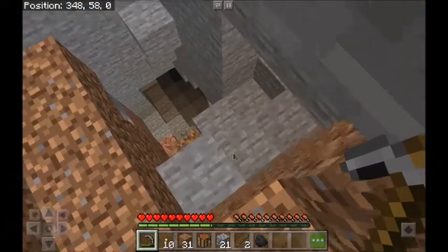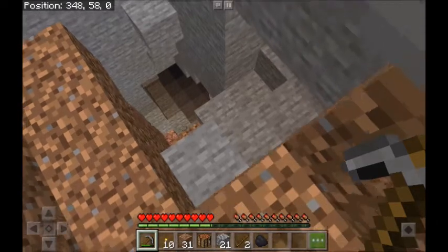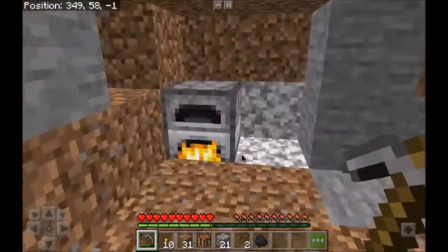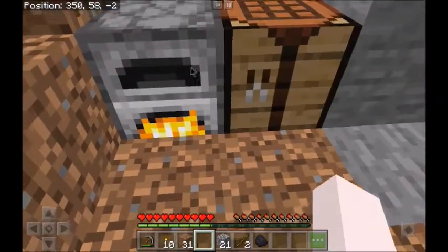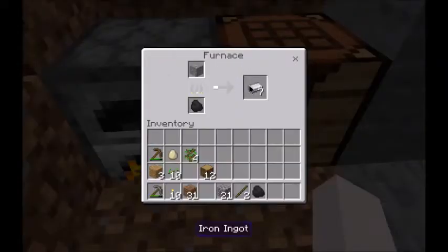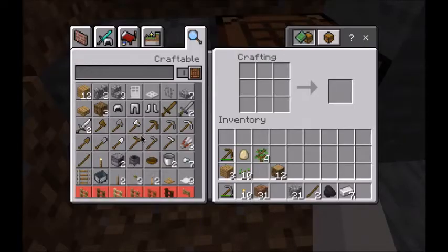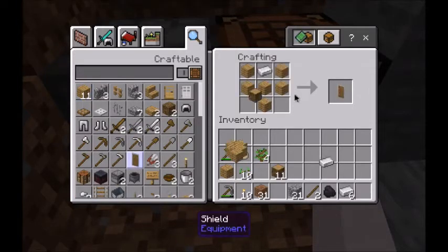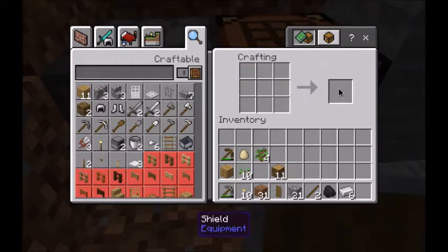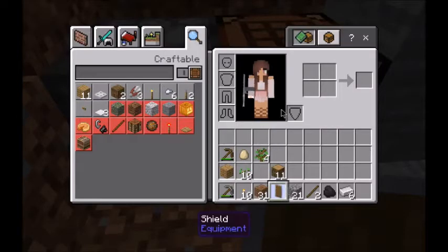It looks like he kind of wandered off. We're going to put our crafting bench down there for now. We need planks because we need planks for a shield. We now have a shield — makes me feel a little bit better when it comes to skeletons.